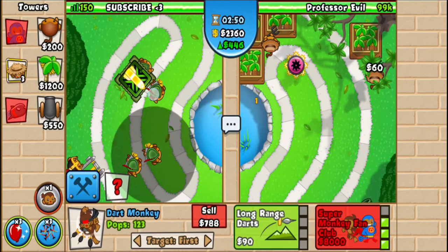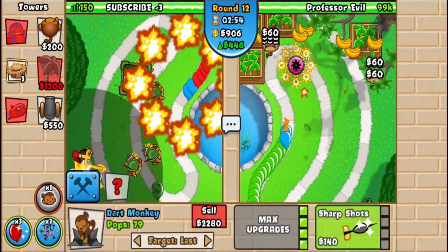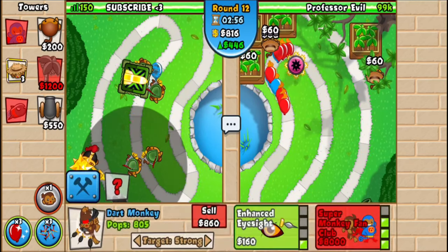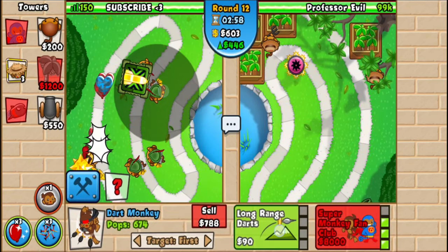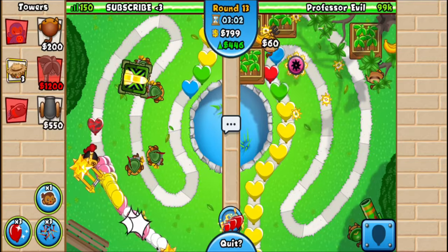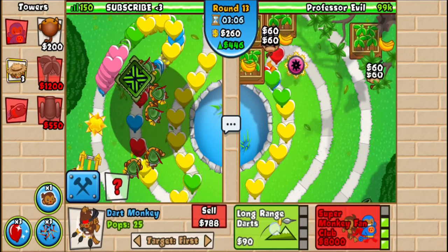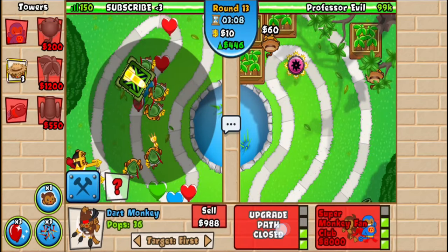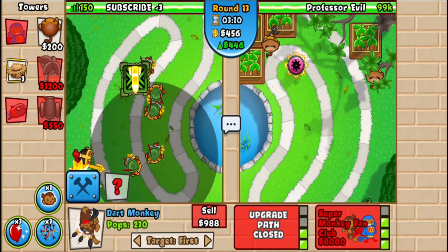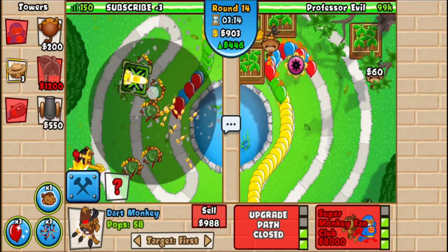Set one on strong as well. Around round 12, you're going to buy a juggernaut, which is the 4-0 dart monkey. Then buy the left side on all of your triple darts to grant them camo detection. Go for another triple dart here and upgrade the left side as well — so all of these are now 2-3 darts. The inner ones are on first and these are on strong.